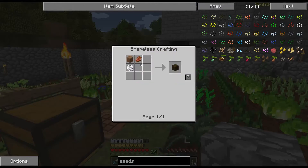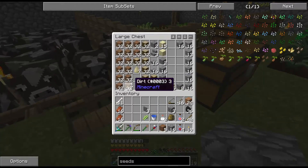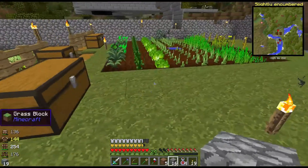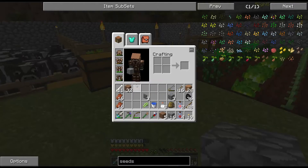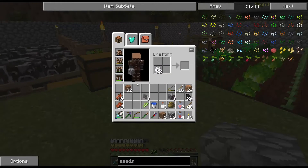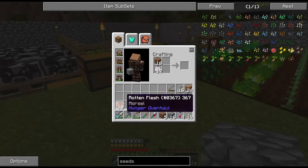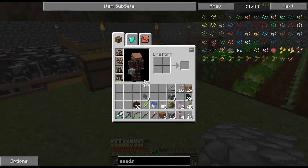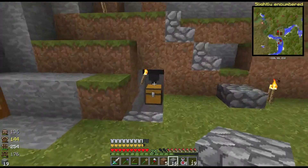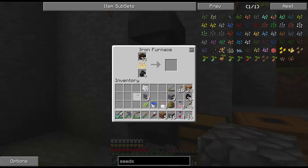I need some dirt, some bone meal, and I need some rotten flesh. I don't have like a million bones, so I can't make tons and tons of this stuff. But we'll make up a little half stack of it here, get that smelting, and then go work on the next thing.